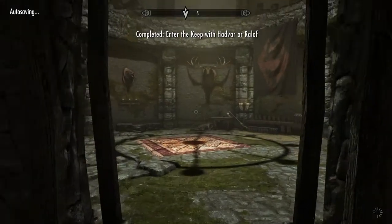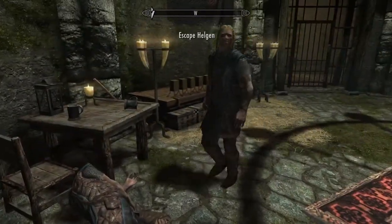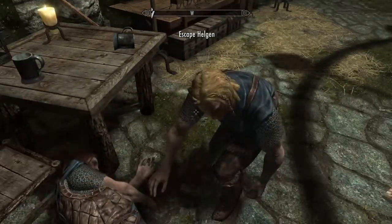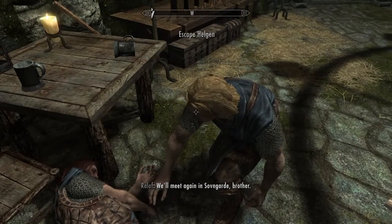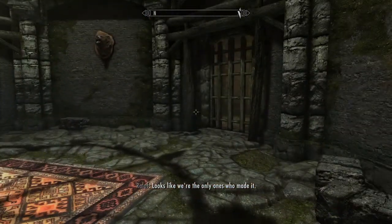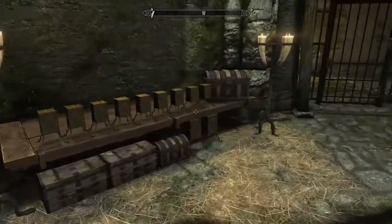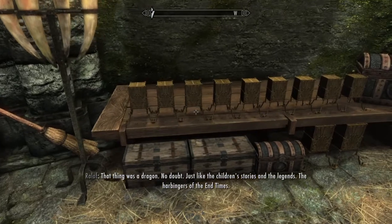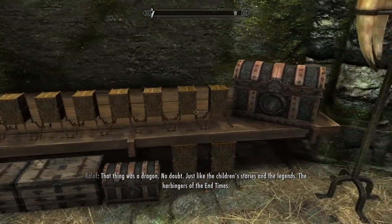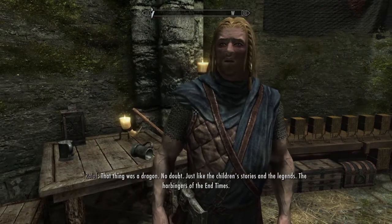Once inside, complete the preliminary stuff as normal. Or if you decide to go in the other door which leads through there, you can still do it. These are the Helgen Starter Chests.